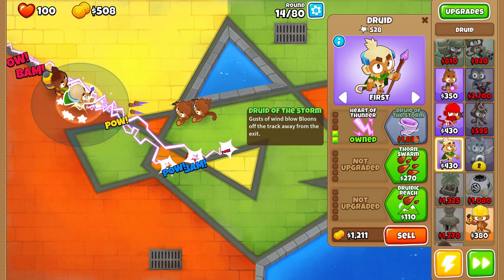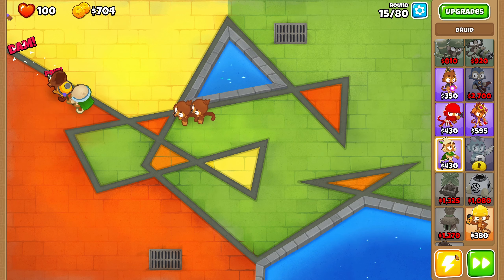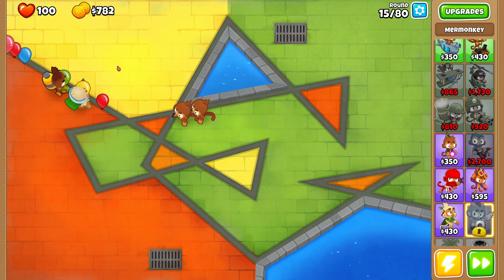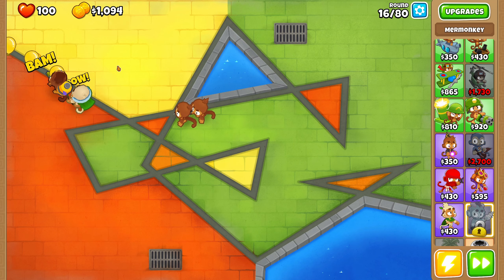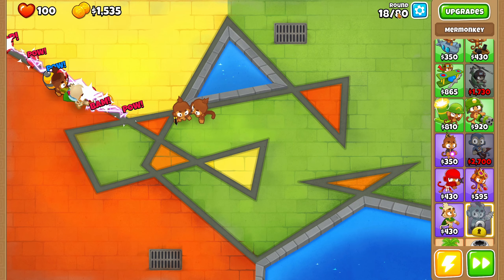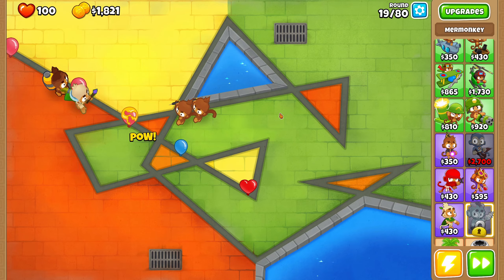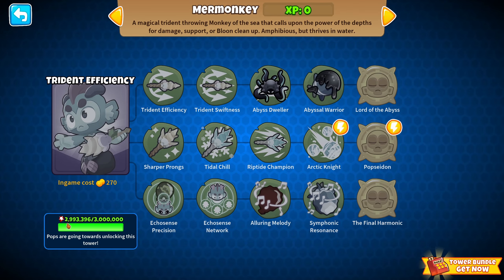What we're going to do is start building up. We want to get the Druid of the Storm as fast as we can because we want to start that regrow farm as fast as we can. Let's double check the pops because I don't want to miss it. I'm going to show you guys how quick this actually is and then show you the Mermonkey. I keep saying Mermonkey — I think it's Mermonkey because, like, mermaid, merman, Mermonkey. We just need to pop actual balloons. It's literally just regrow farming and going up to only round 80 and then resetting. I went into round 160 thinking why the pops aren't working, but I think it's because those are all BFBs and MOABs.